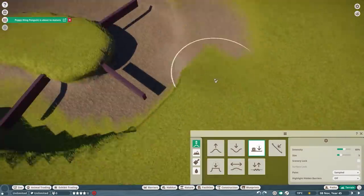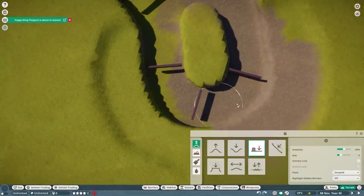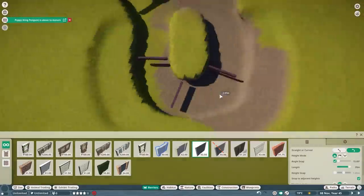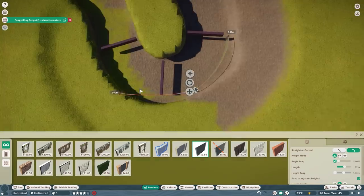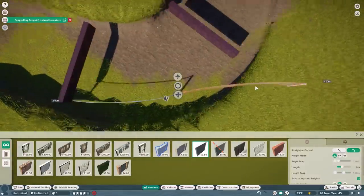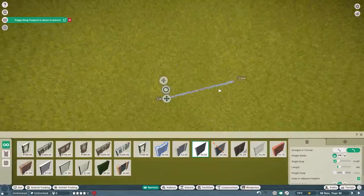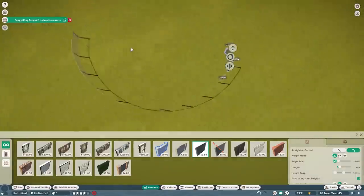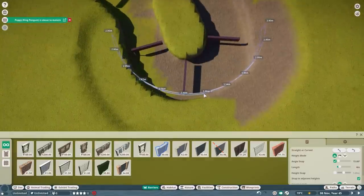Now back to this California sea lion habitat. In the previous episode with the indoor area I asked you all if you knew some cool zoos I could use for the outdoor area, and I got some really great suggestions. One came from Schniffka suggesting the Nürnberg Tierpark because they have a big outdoor habitat for the California sea lion. Unfortunately I could not find a clear image of how the whole outdoor area looked, so I wasn't really able to use it as inspiration.